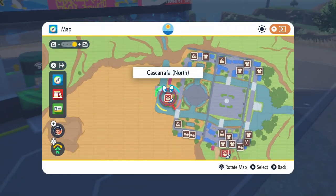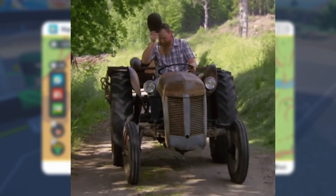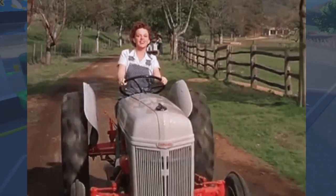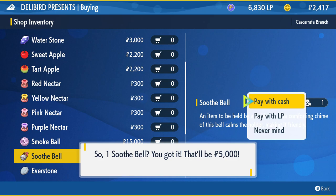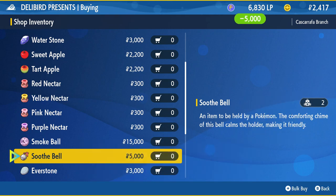The next step is to head on over to the Delibird shop. You can head to the Delibird shop that's closest to you and you'll find a Soothe Bell on sale in the general section for about $5,000. Buy one of these and give it to your Pokemon of your choice.